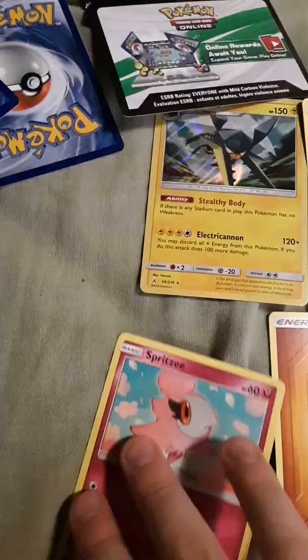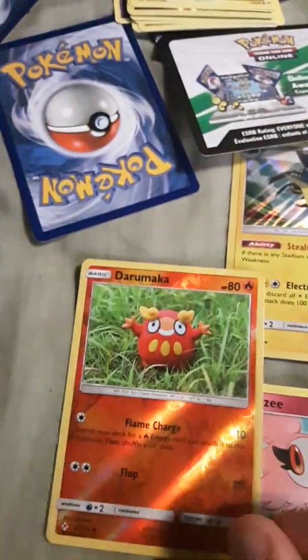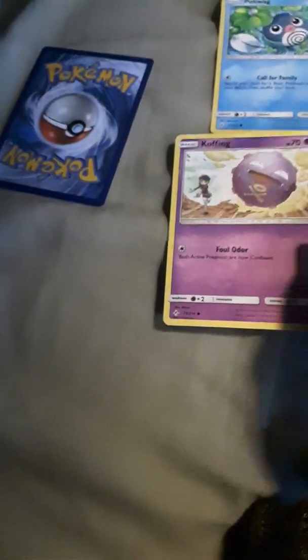Spiritomb — I don't know what that says. Jirachi — that looks like Pokemon Go. Graveler, nice. Poliwag — I love that, oh my god. Koffing. Lickitung. So those are all the cards for that.